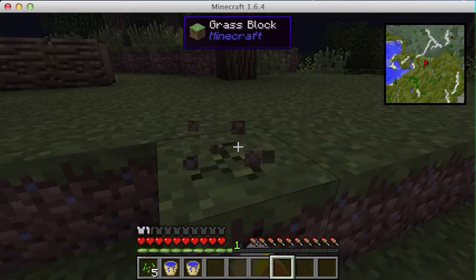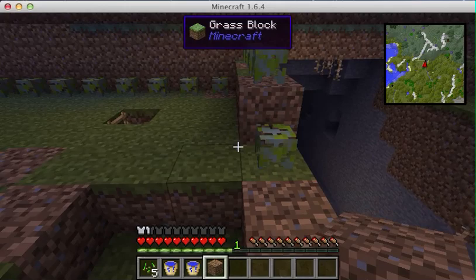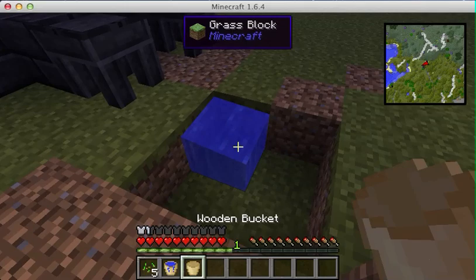To make an infinite water source, you need to create a hole that is two by two - everybody knows vanilla. If you do a vanilla let's play you know this, but I'm doing the boring stuff now for other people too. So that's going to help us a lot.